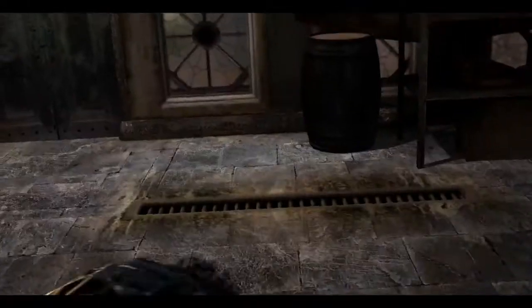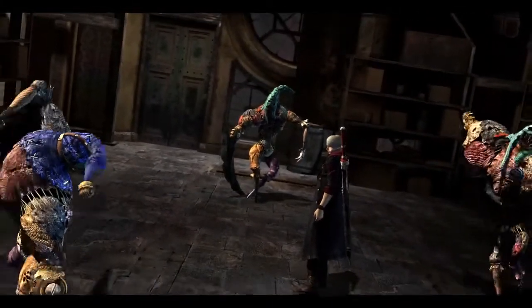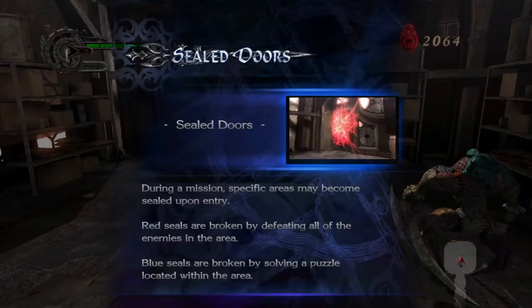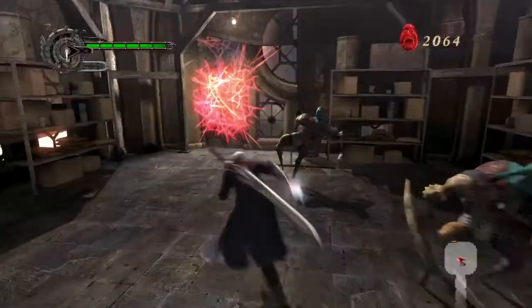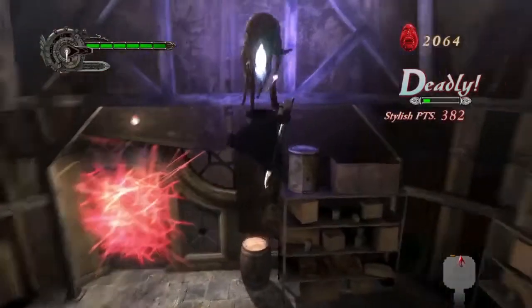What have we got here? More Scarecrows — this is just a cutscene. Wait, the shadow bugs from Smash Brothers possessed them? Sealed doors are returning but they're nowhere near as obnoxious. Just kill all the enemies and then they'll disappear. Basic. Simple.